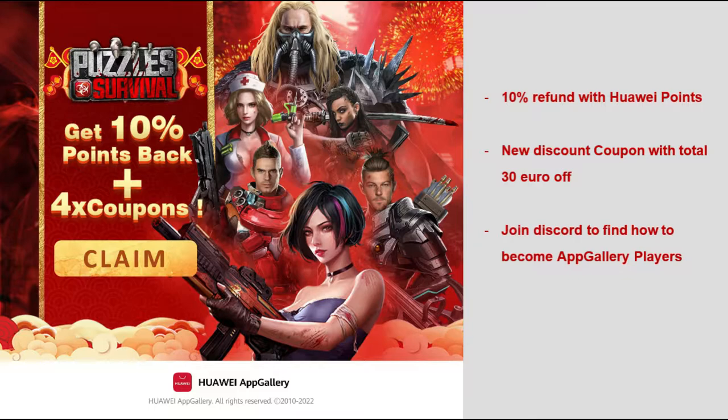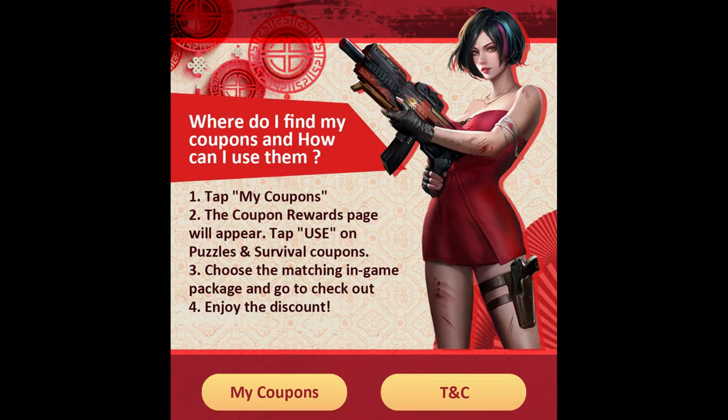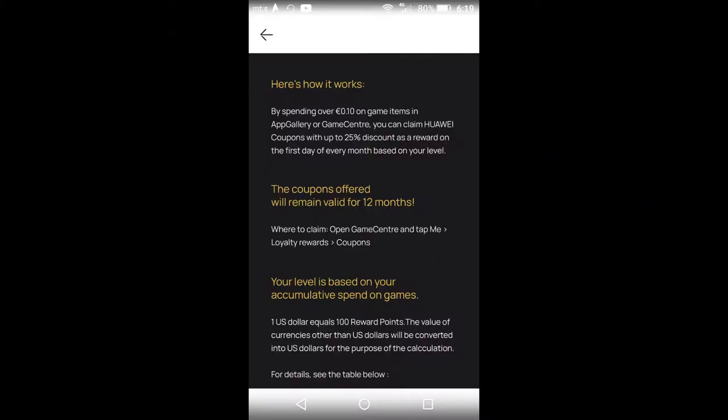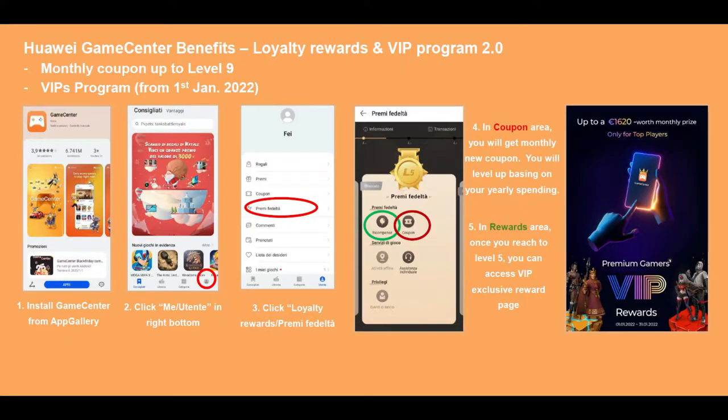In that Discord group you can also get support and help for your purchases in game in the Huawei App Gallery, and ask for more explanations on how the Huawei App Gallery, Game Center, and VIP program work. The new interesting feature in Huawei App Gallery is called Game Center. The point is to apply to the loyalty program in Game Center so that when you spend money in game you will get loyalty rewards and eventually reach the VIP club.